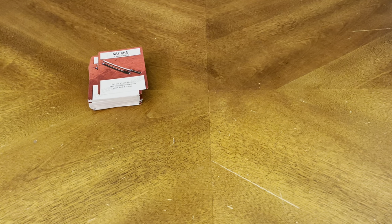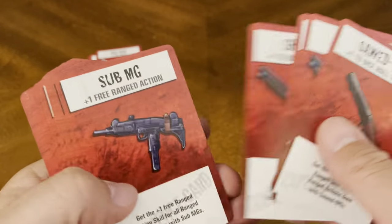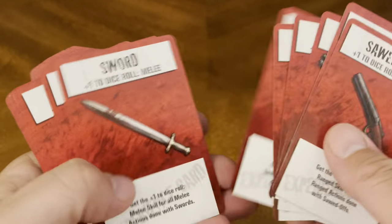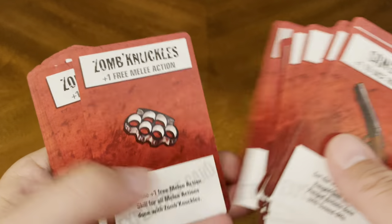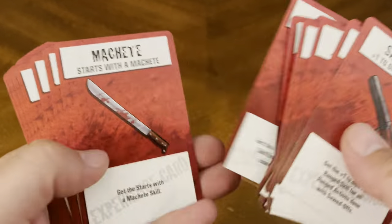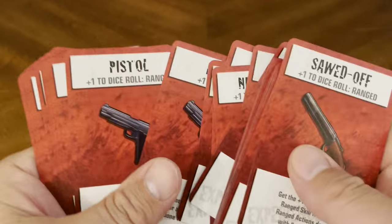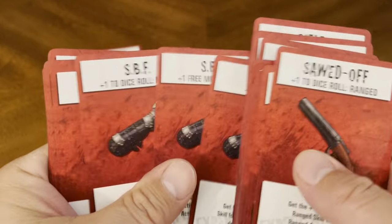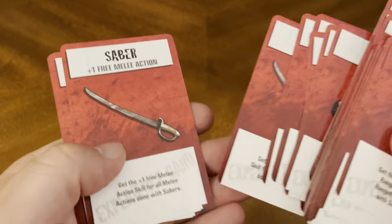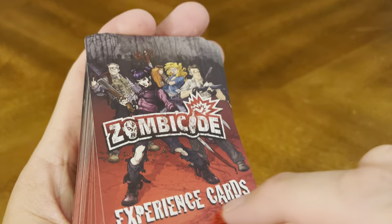That's one deck of cards you receive in this box. You also get an additional set for additional weapons: sawed-off shotgun, submachine gun, sword, urban mace, Winchester, zombie knuckles, machete, MP5, nightstick, pistol, rifle, saber, and more sawed-offs. These are your experience cards that you can receive to expand your game.